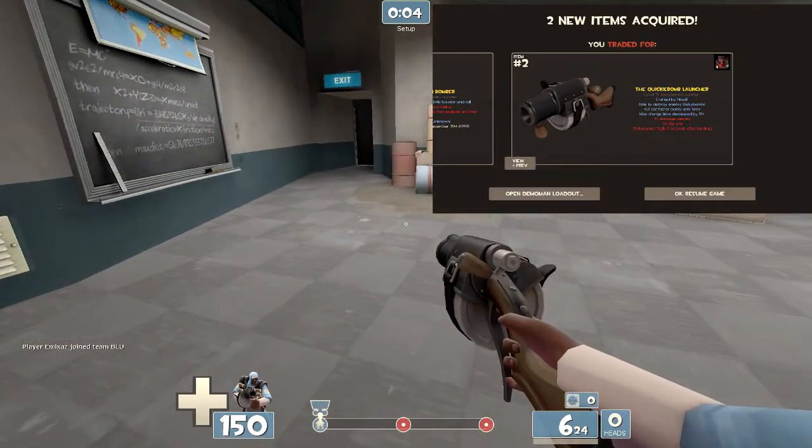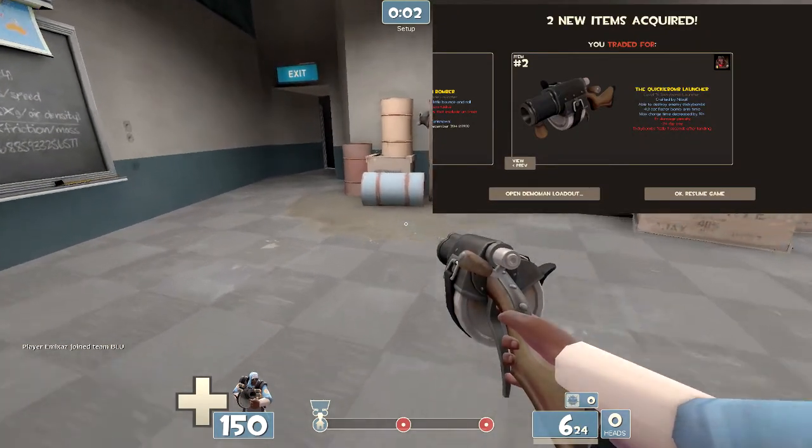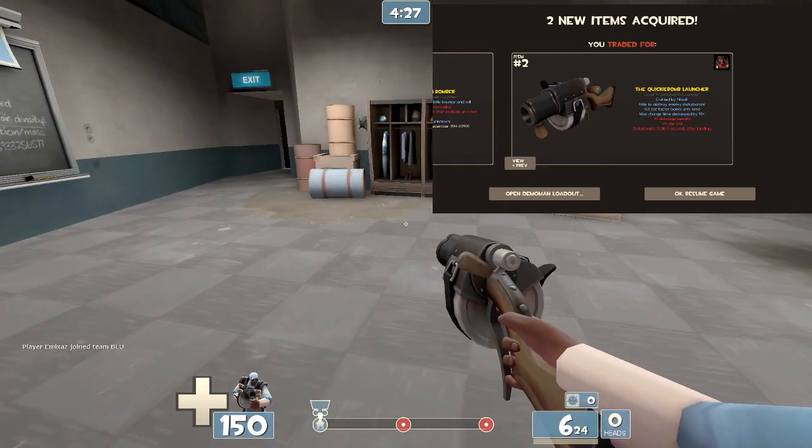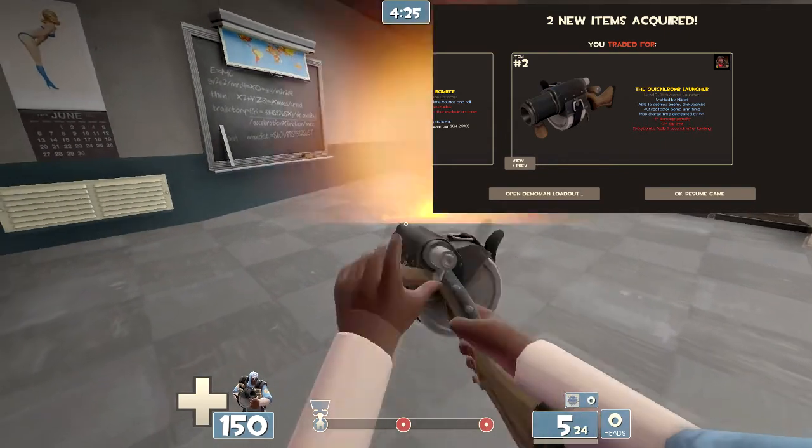The Quickie Bomb Launcher is able to destroy enemy sticky bombs, which is quite useful. There's a minus 0.2 second faster bomb arm time, which means you can go boom like that.